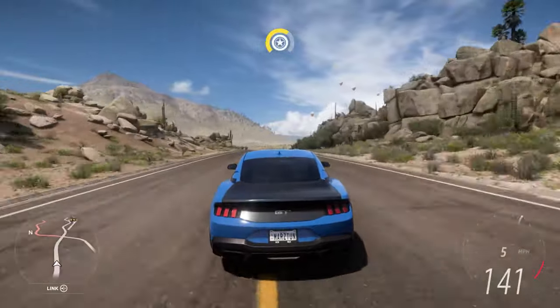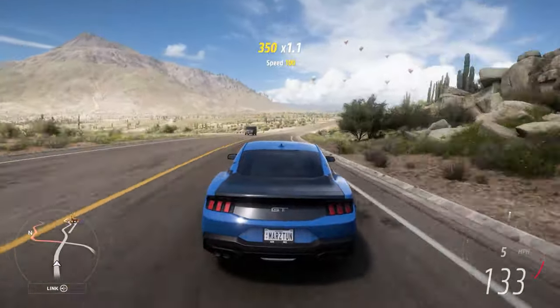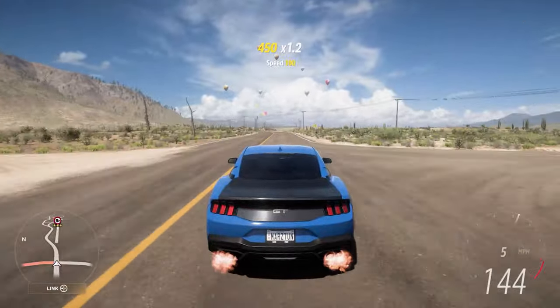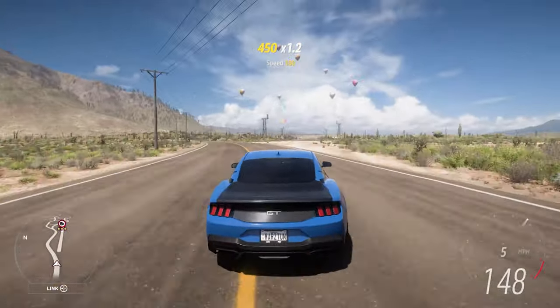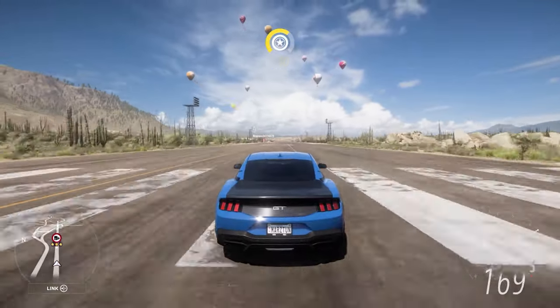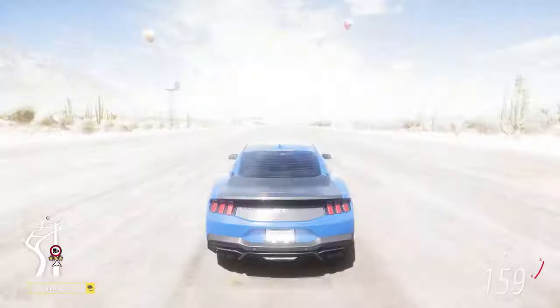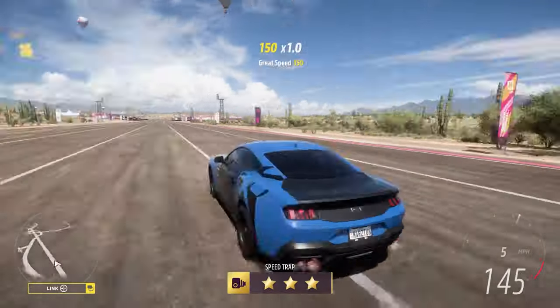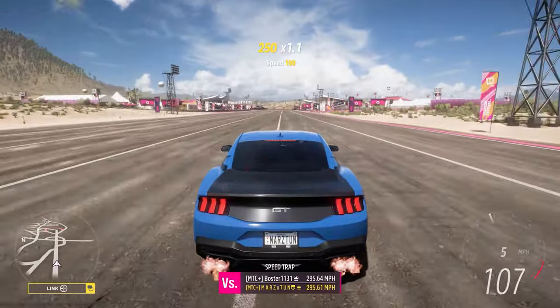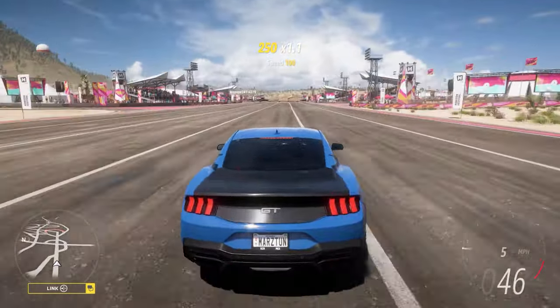A lot of people wanted the Dark Horse, but I figured they'd probably start with the GT and then do the Dark Horse later. Let's go up here to the quarter mile — this is mainly a quarter mile drag car. This is the main car that most people are going to use with this kind of horsepower for the drag strip. Let's go over to the quarter mile.